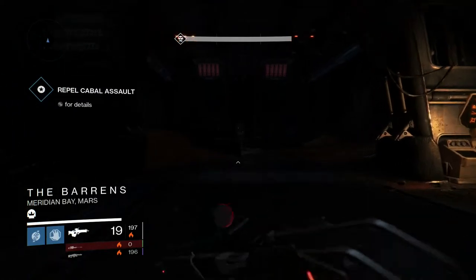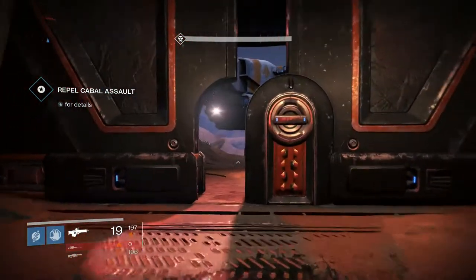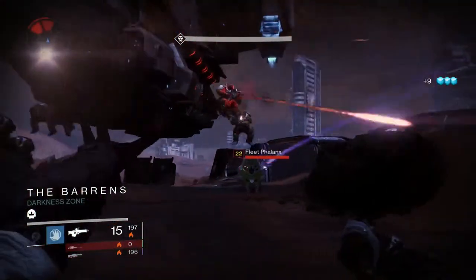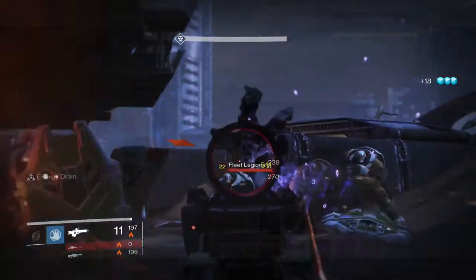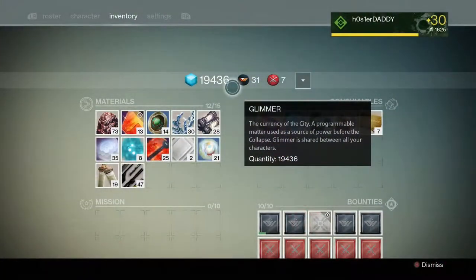Then get yourself killed. After getting yourself killed, you're going to reset right as soon as the door opens, then you run right back out there again. After about 30 minutes and 3 resupply codes, I end up with about 10k Glimmer give or take — and that's not counting the network keys.